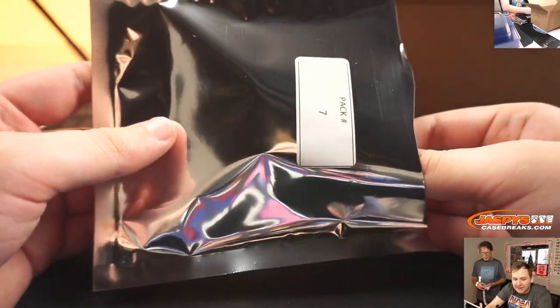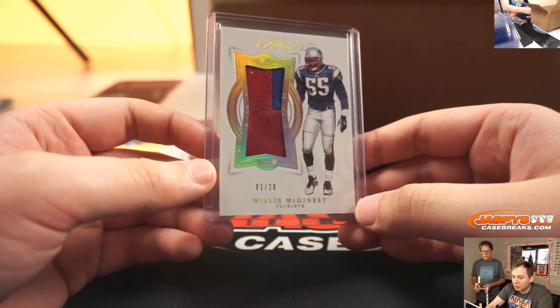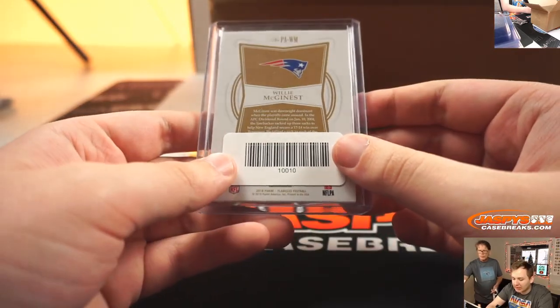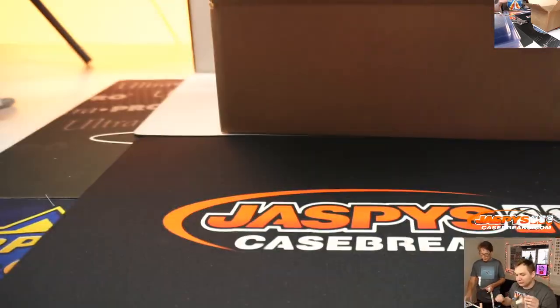Rick Serrano, pack 7 — he didn't play in the minor leagues at all. Pack 7, good luck. We have a 1 of 20, Willie McGinnis. Don't see a lot of his cards. From Flawless Football, two-color patch. Nice. That one is for Rick.